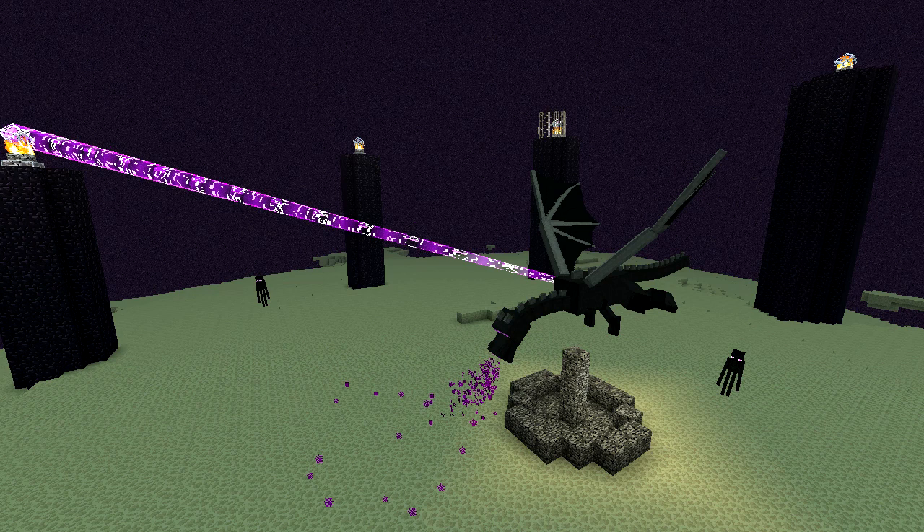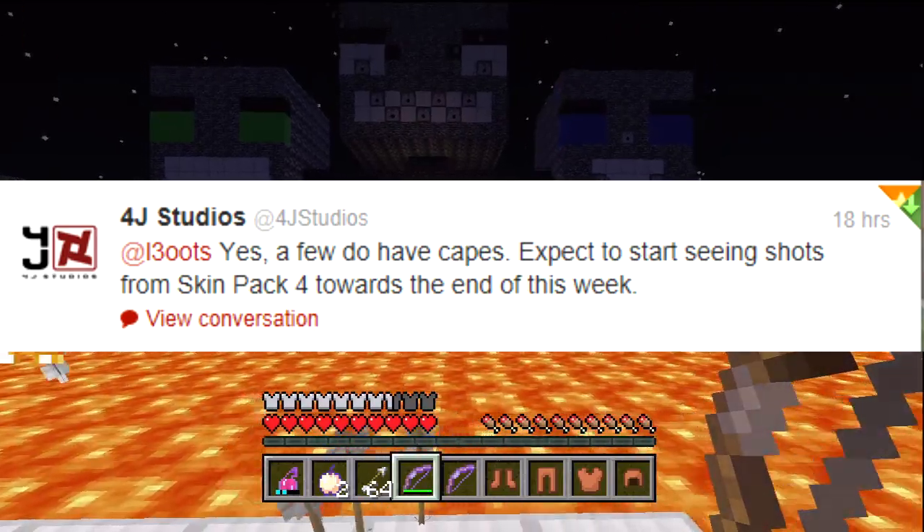You can also see the crystals up there which give the ender dragon health, sitting on top of the obsidian pillars. There don't seem to be too many endermen walking around down there, so maybe the player just got lucky. You can also see the overworld portal down there, which doesn't open up until you actually defeat the ender dragon.